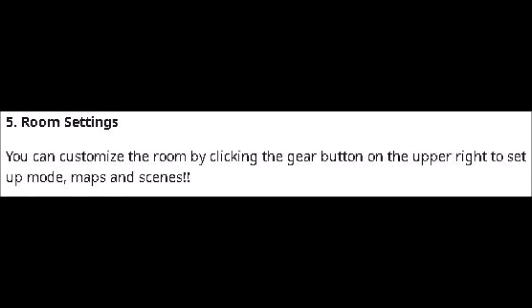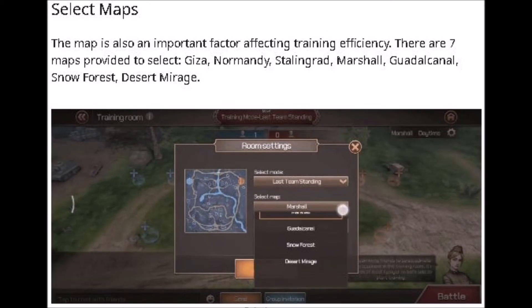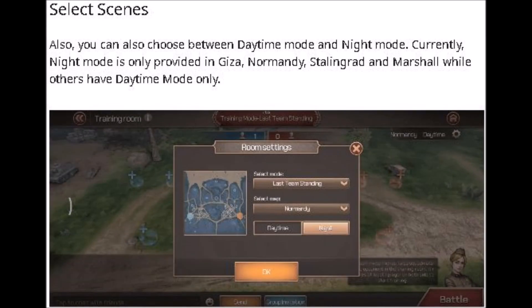You can also change the room settings. Click on the gear button in the upper right to set the mode, maps, and scenes. You can choose up to six modes. You can also change the maps: Giza, Normandy, Stalingrad, Marshall, Guadalcanal, Snow Forest, or Desert Mirage. You can also choose between daytime and nighttime mode, although some limitations apply.